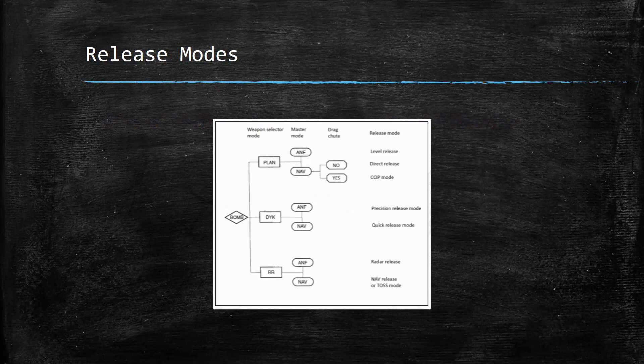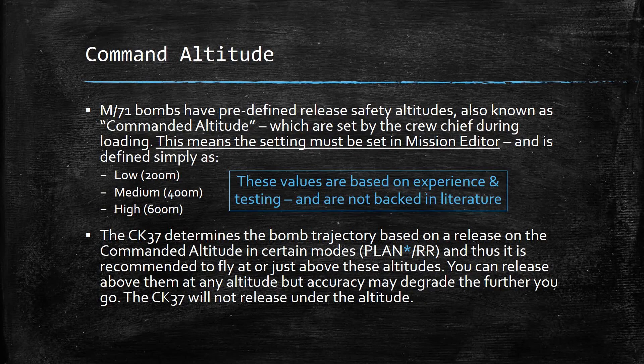This chart, which can be found in the manual from Heatblur, best describes everything just explained. You can see there are three modes, and inside each you basically have a breakout between ANF and NAV. So the master mode plus whatever the weapon selector switch gives you is the mode you're going after.